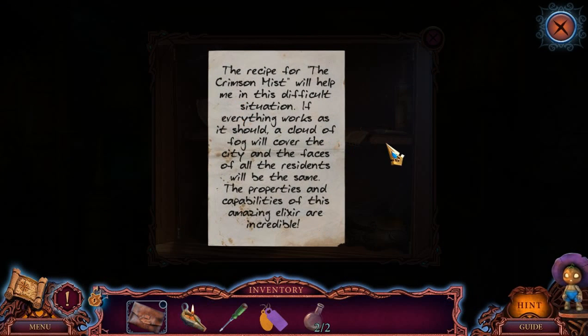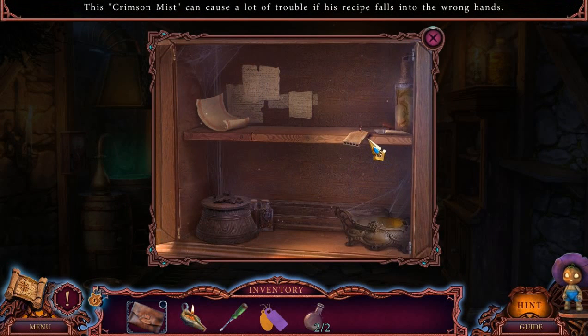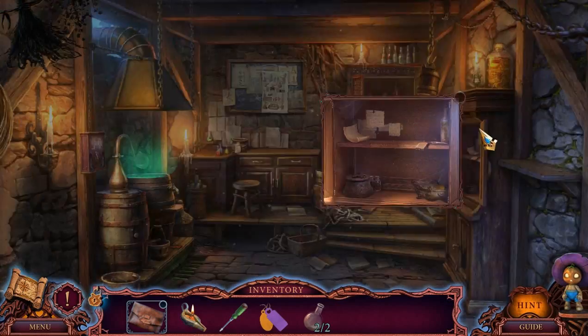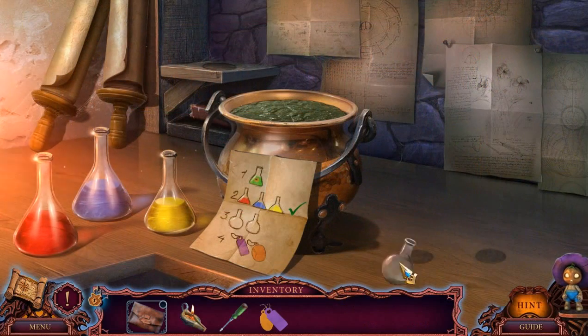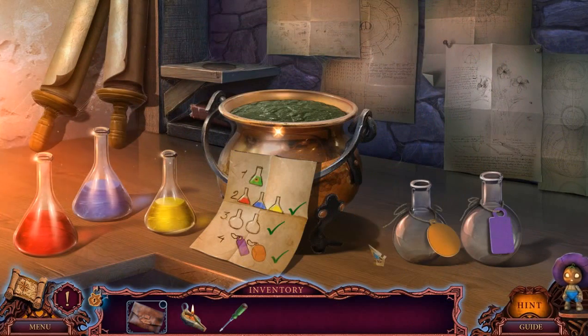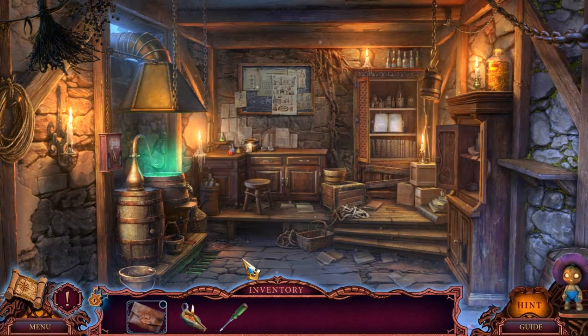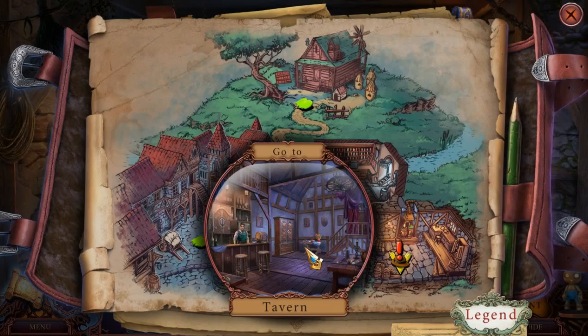The recipe for the Crimson Mist will help me in this difficult situation. If everything works as it should, a cloud of fog will cover the city, and the faces of all the residents will be the same. The properties and capabilities of this amazing elixir are incredible. This Crimson Mist can cause a lot of trouble if its recipe falls into the wrong hands. I don't really see anything more to do here. We have a screwdriver. We needed that.